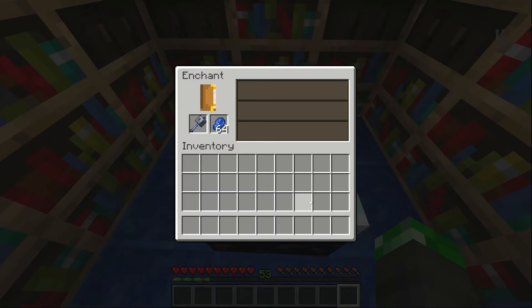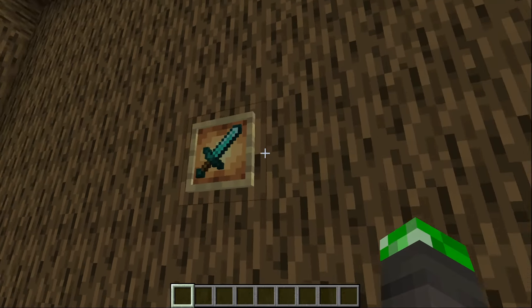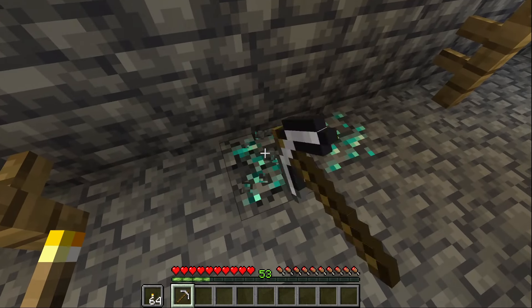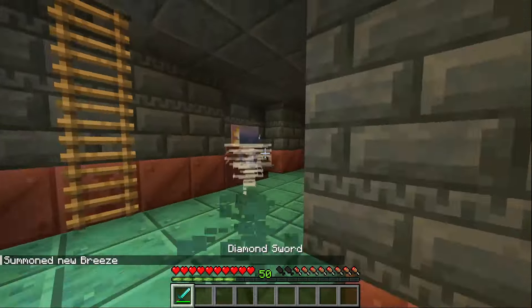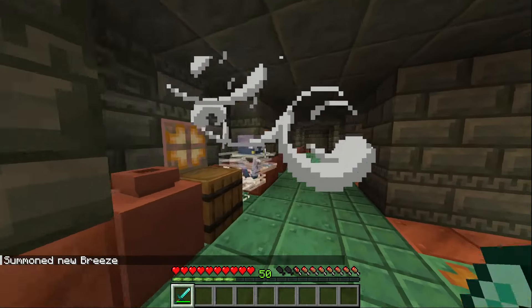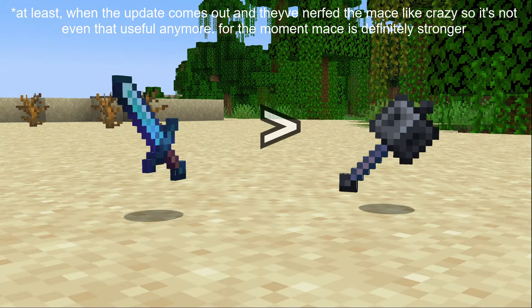First of all, the Mace cannot be enchanted. This makes it so that there's no real point in using it over other weapons. Would you rather spend 2–3 Minecraft days to make a Sharpness Diamond Sword, or spend 5 trying to obtain the items for a Mace just for it to do similar damage? It's cooler, but the Diamond Sword is way more useful.